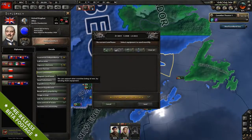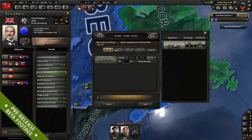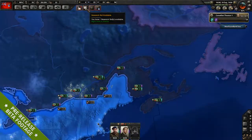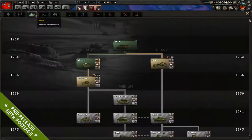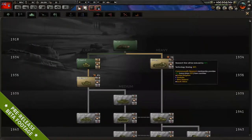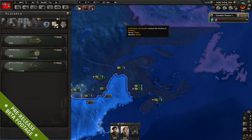In the spirit of cooperation we have two other new features. One is that you can request Lend Lease, which means you can get some of that fearsome American industrial potential on your side. There's also technology sharing, which lets you set up a program of technology sharing between nations and gain shared benefits in research — available for the Commonwealth with extra options, as well as generally for any faction.